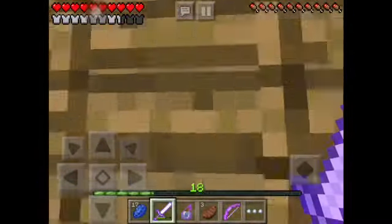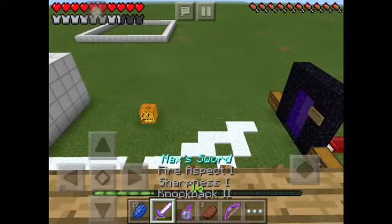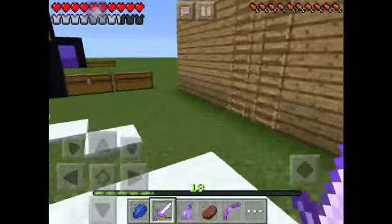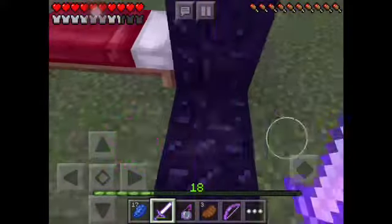My sword has knockback 2, sharpness 1, and fire aspect. Fire aspect is really cool. I put a snowball in my offhand, but now we're going to go to the nether.